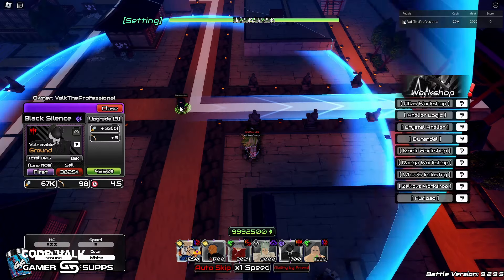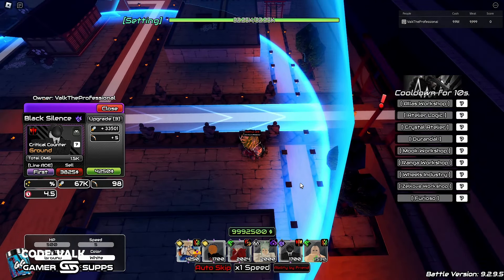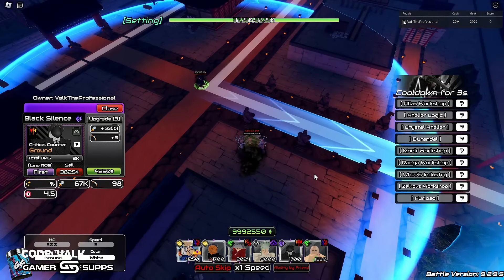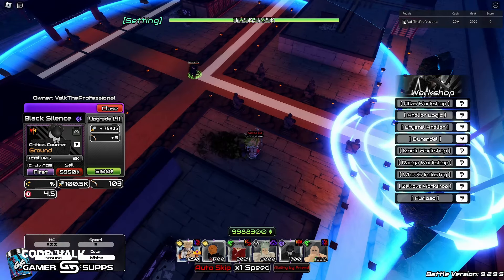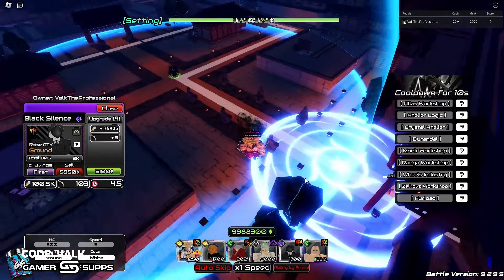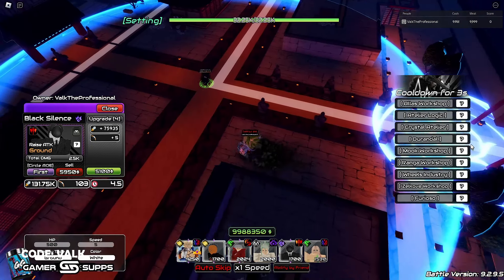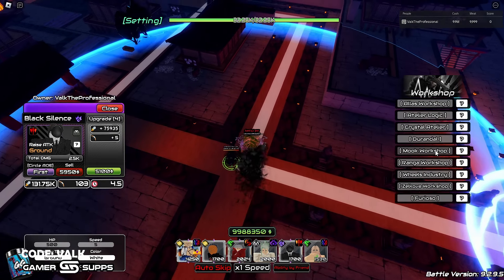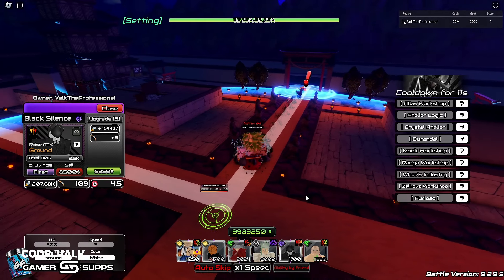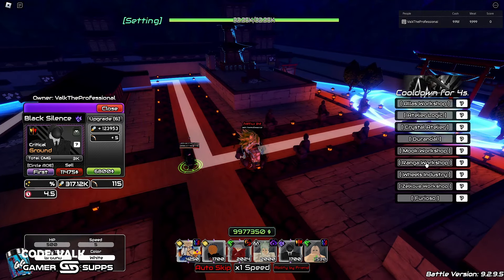Next upgrade says he gets a line but I know he doesn't. This one's Critical Counter — let's see the animation. It's a different animation. Yeah, I think he genuinely has nine different animations, that's wild. Next one is Durandal — Durandal gives him Raise Attack.